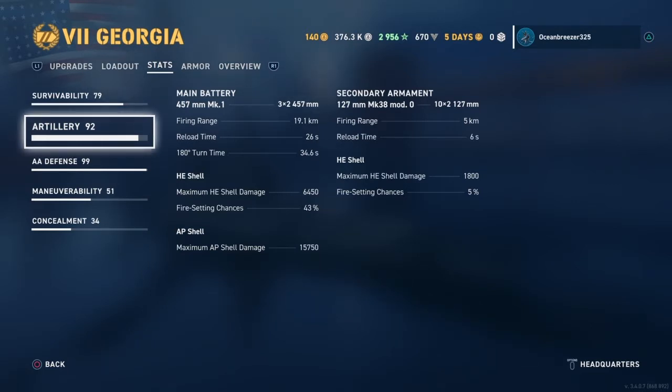You get an extra 1.1 kilometers range on the base island. All of these stats are based on the build I'm running currently. Your HE shell damage base is 6,450 with a 43% chance to set fire. Nothing insane like Conqueror, but it's not that bad, especially considering you have 457s. Your AP max shell damage, also base, is 15,750, which is insane.